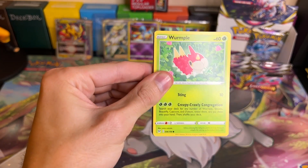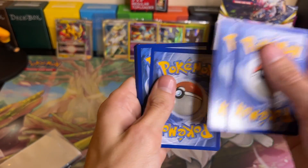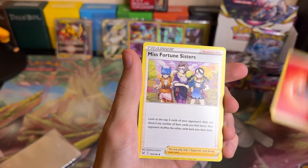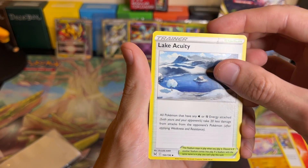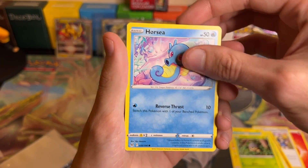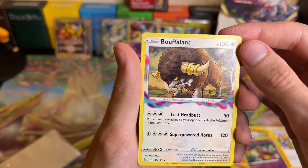Pack twenty-three: we got Fire Energy, Miss Fortune Sisters, Minccino, Lake Acuity, Wurmple, Tynamo, Seedot, Horsea, Meditite, a Reverse Holo Comfey, and then a Non-Holo Buffolant. We are getting close to the end here - we got a huge stack of cards and I may have to take a break soon so it doesn't start falling over.